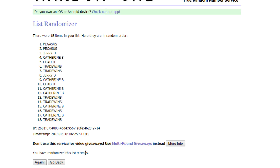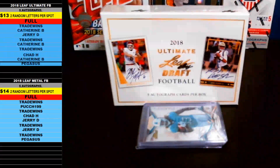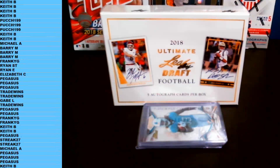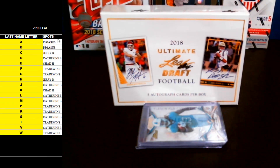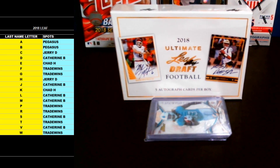Nine times — Pegasus is up top, Trade Winds down bottom. Let's copy those names, bring guys back over here to the last name letter spreadsheet. There we go, Leaf Football. Paste everybody in — make those names a little bigger for you here. And these are your last name letters for the 2018 Leaf Ultimate Draft Football. A couple bonuses going out to you guys as well, so good luck on that. Thanks again everybody for filling it.